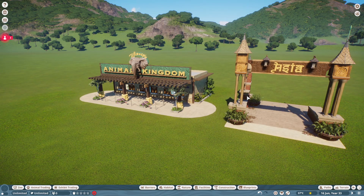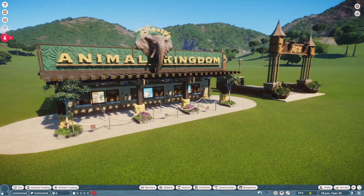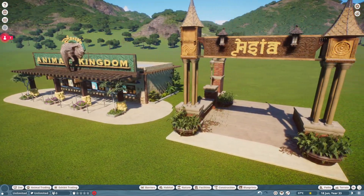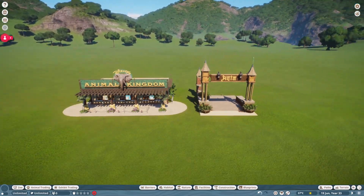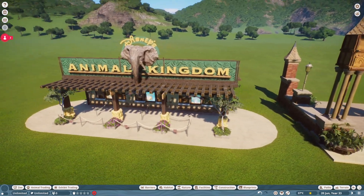I'm going to take pictures of the different fencing and all the different facades. I'll get them off my phone and put them in a file folder on my desktop named something like Animal Kingdom reference. I think that will really help me when I'm back here trying to put these builds together.